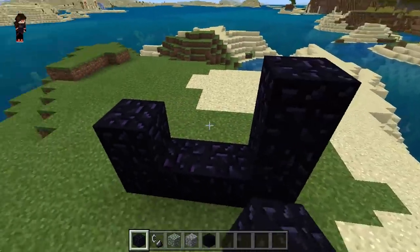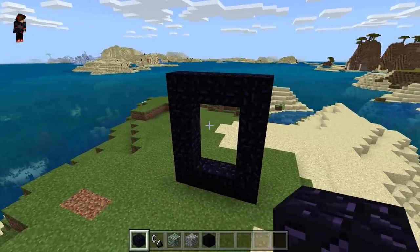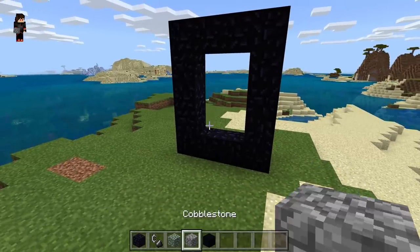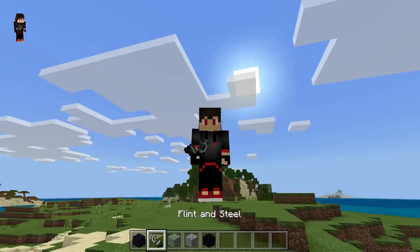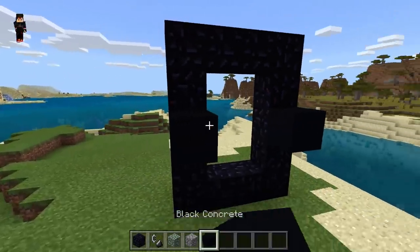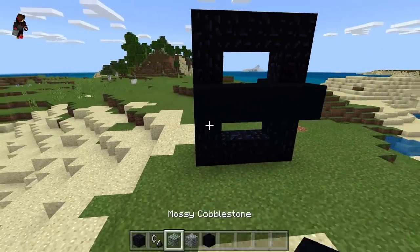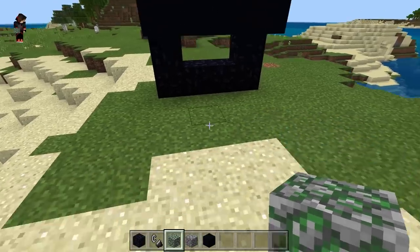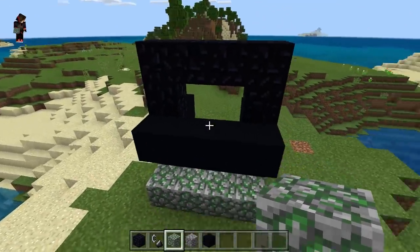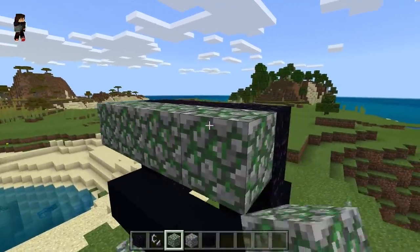Let's go ahead and make a normal shaped portal right here — that's how you make a portal if you didn't know already. Now the way that we upgrade the portal is by placing the black concrete on the front, in the middle, and on the back, making a full stripe. Then we put the mossy cobblestone all the way down and one layer all the way up as well.